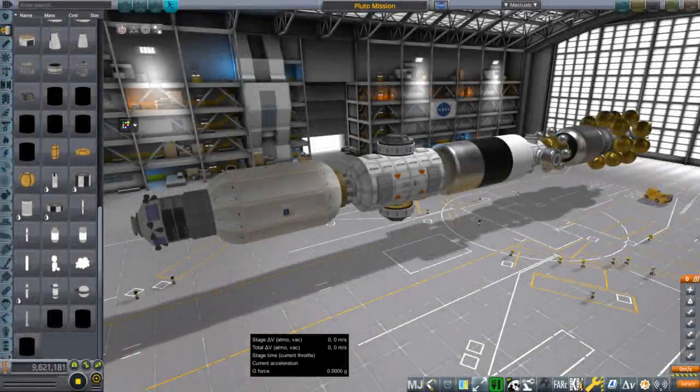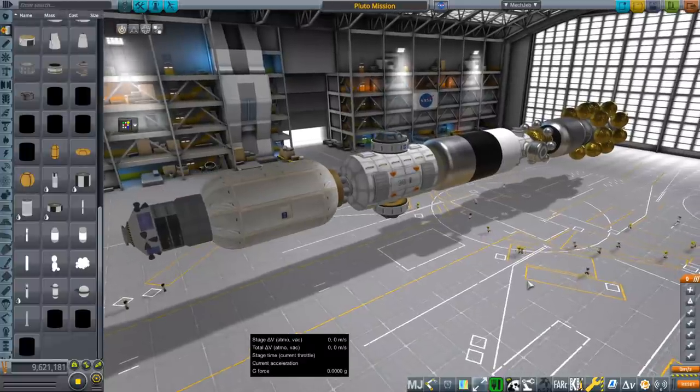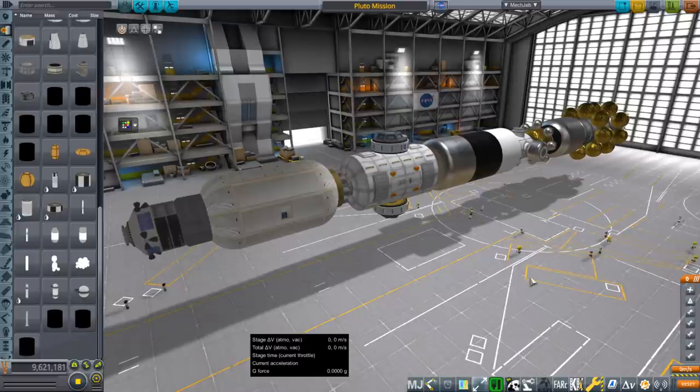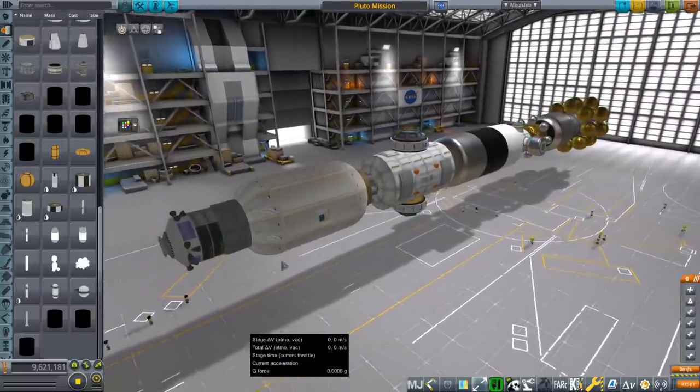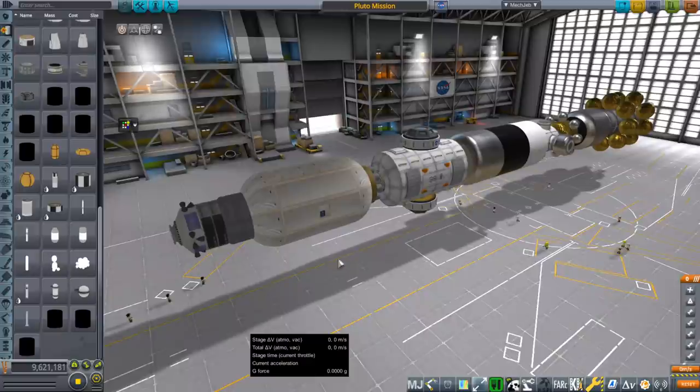Hello everyone and welcome back to To Pluto with a big rocket in Kerbal Space Program 1.8.1 with Realism Overhaul. Here we have our Pluto mission. It looked rather small in the previous episode because it had been launched by the Monument rocket and was dwarfed by it. But we can take a better look at it here and go through it and discuss some changes I'm planning.